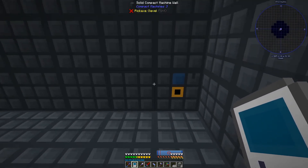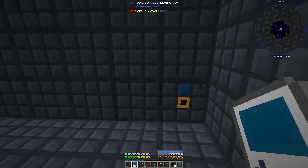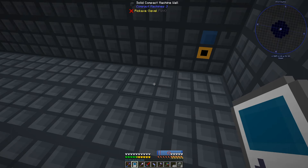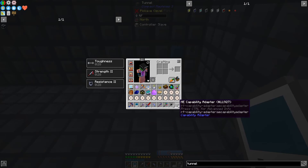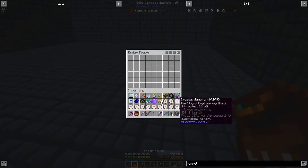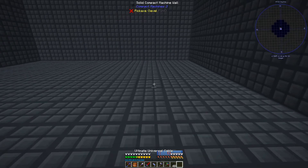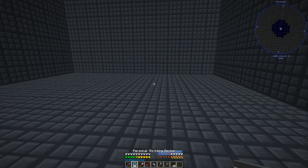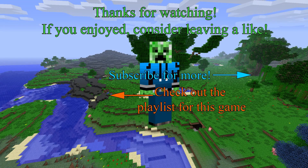I'm going to need to figure out the layout here. The pattern storage has to be touching the replicator somehow. I forgot item conduits - that's the important part. I need my item conduits before I can actually do anything. What will happen next? Be sure to tune in to the next episode of Enigmatica 2 Expert Mode.